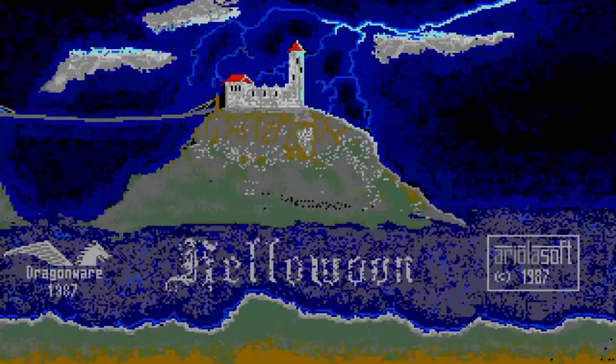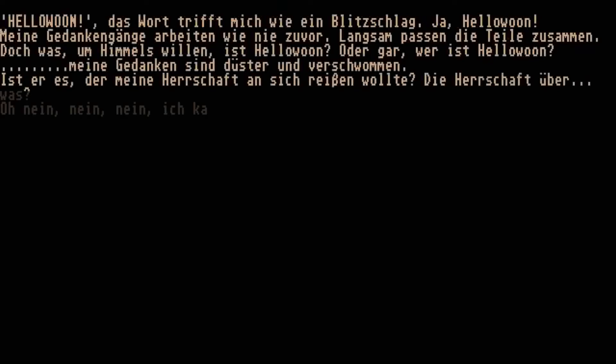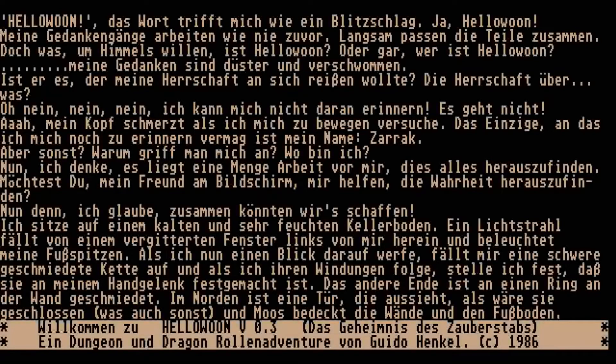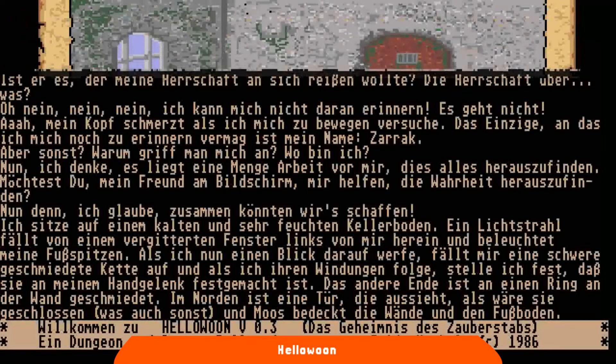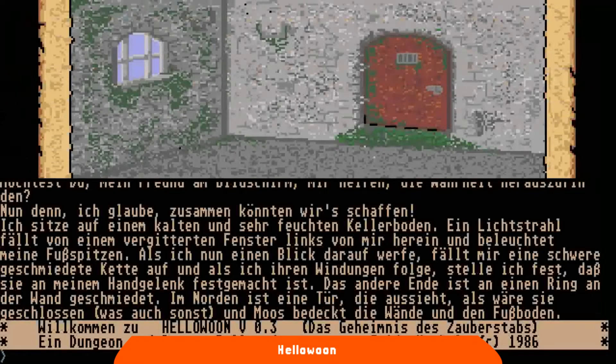Possiamo tranquillamente definire Hello Woon come il gioco più di nicchia di questa puntata della macchina del tempo, non fosse altro per il fatto che esiste solo in lingua tedesca. Fu pubblicato per Amiga, Atari ST e Commodore 64, i sistemi più diffusi in terra teutonica, dalla Areola Soft, ma è molto più interessante la firma dello sviluppatore, Guido Henkel. È un nome ricorrente nella storia dei videogiochi, soprattutto in quella dei giochi di ruolo.